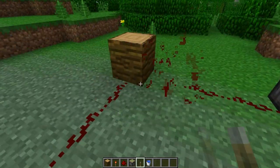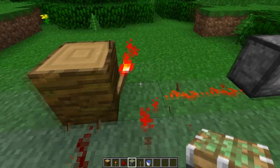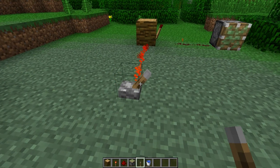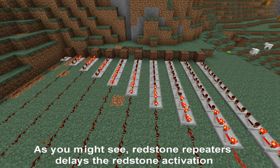Here we have an easy setup. If I plant a redstone torch there, you see the piston will be activated automatically. And when I press that lever, it stops. So this is good for little spaces and pistons that should be activated all the time. As you might see, redstone repeaters delay the redstone activation.